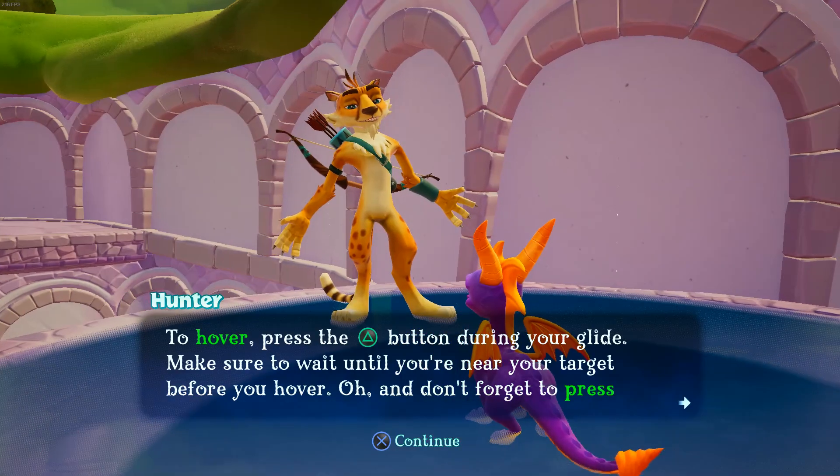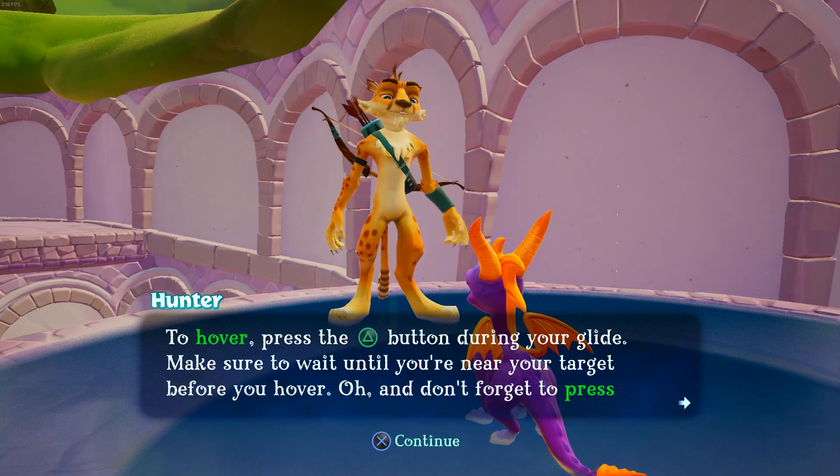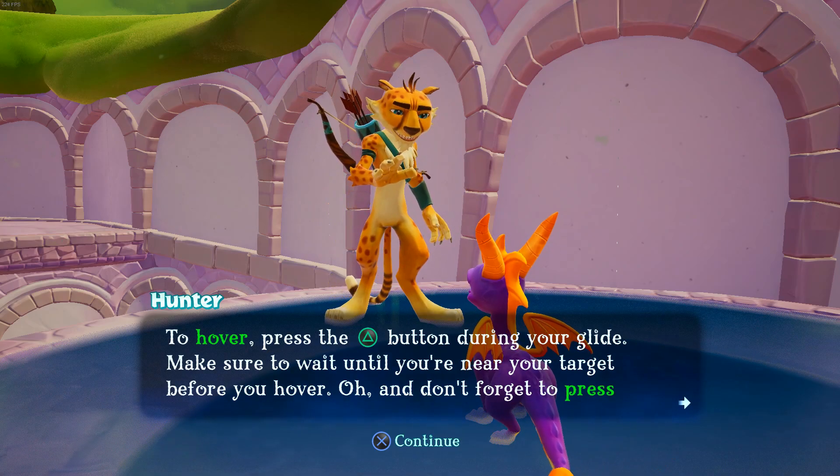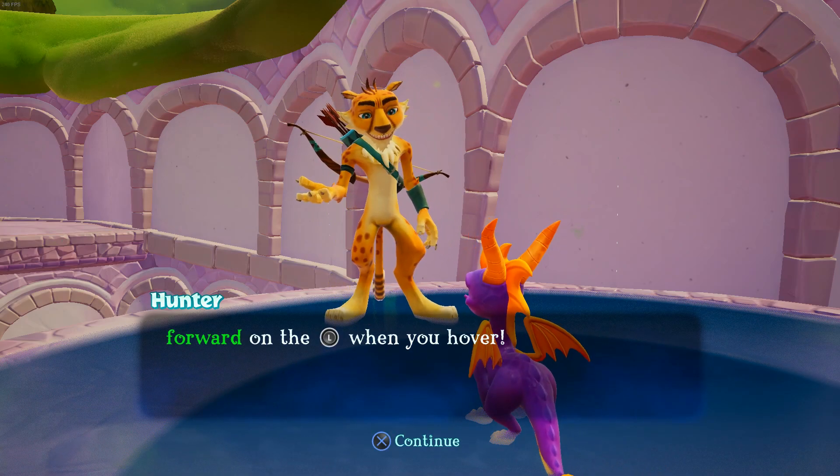To hover, press the action button during your glide. Make sure to wait until you're near your target before you hover. And don't forget to press forward on the left stick when you hover.